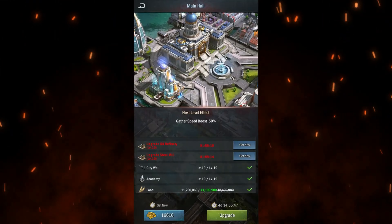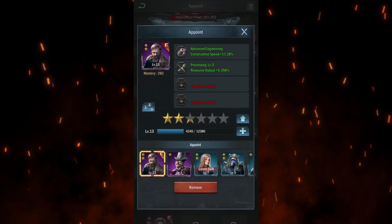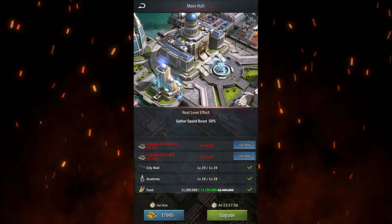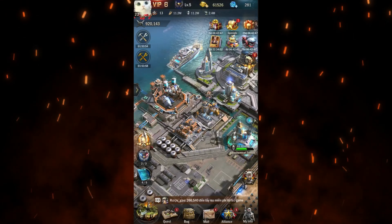Let me show you an example. I'll remove the construction hero and replace them with another. Now when I try to build, I lose several minutes — see how much time I've lost. If I hadn't assigned the proper hero, I could have lost hours. Now let's reassign the construction heroes, and you'll see I've shaved off about 15 hours from the total time just by doing this simple switch.